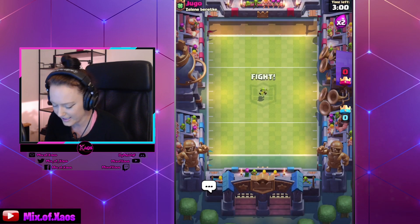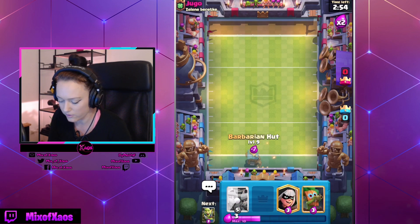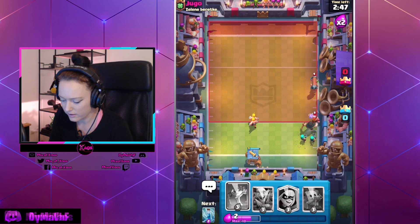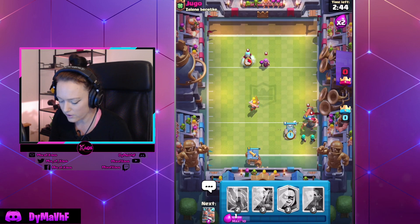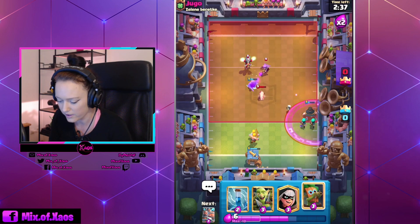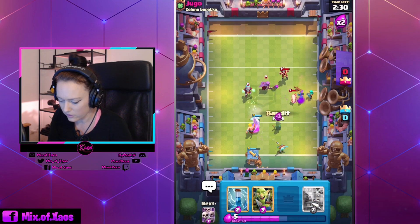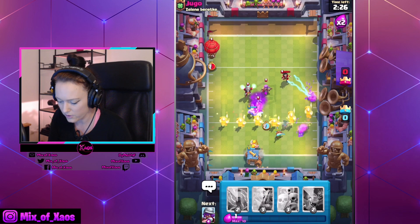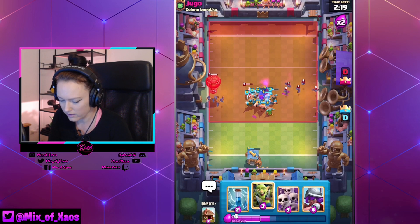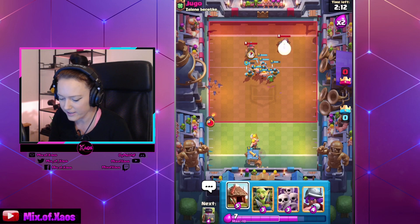We're playing against Yugo from Zelene Beretke — very interesting name. The strategy is to play buildings below the first line and try to build pushes. We want to get another tombstone as quickly as possible. He has a Mother Witch, which can be pretty difficult to handle, and he's starting very strong — we definitely need to get rid of the Mother Witch as soon as possible.